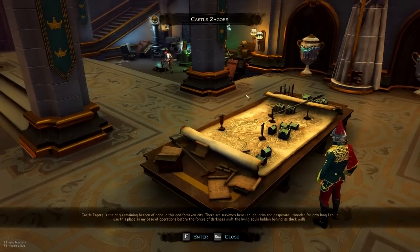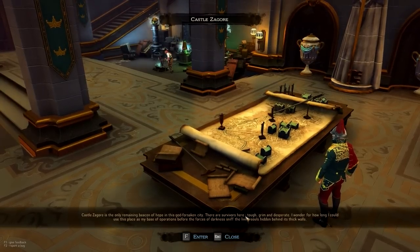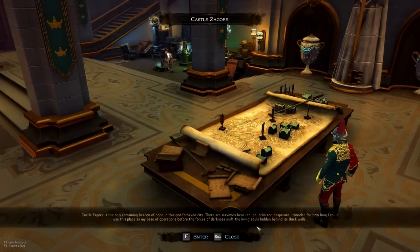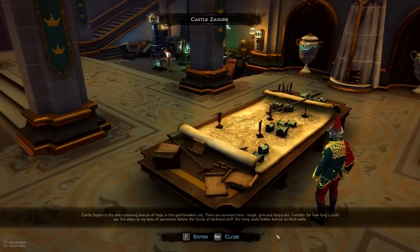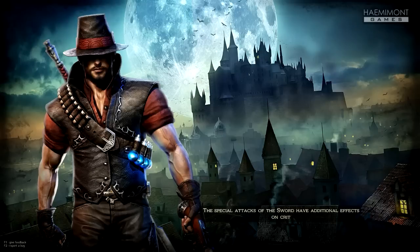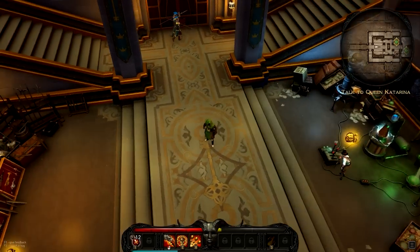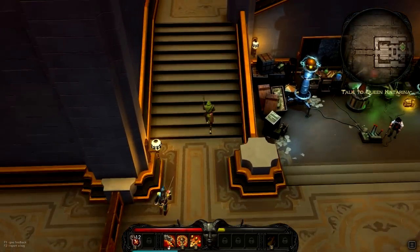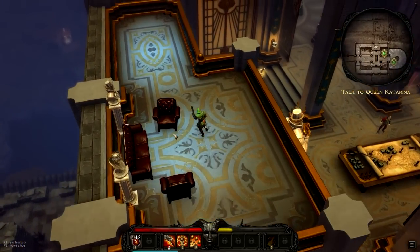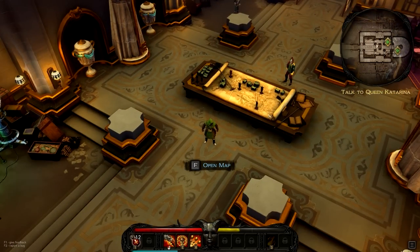Castle Zagor is the only remaining beacon of hope in this godforsaken city. There are survivors here — tough, grim, and desperate. I wonder for how long I could use this place as my base of operations before the forces of darkness sniff out the living souls hidden behind its thick walls. So this is kind of like the little base area — there's a couple of guards, some stairs going up. I've never been up here. There's some comfy seats. Can I jump down from here? Check that out — I love it.